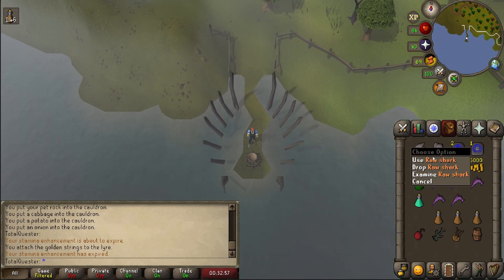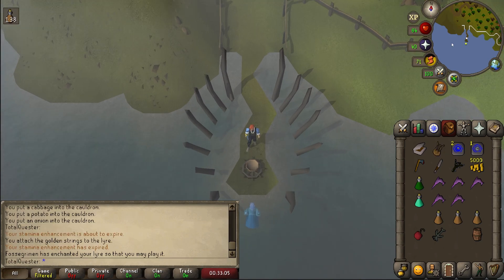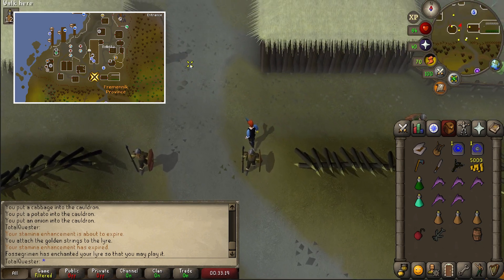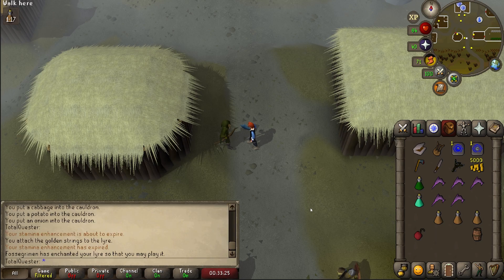Next, you'll need to make your way to the strange altar located south west of the Rellekka PoH portal. The easiest way is to teleport to Rellekka and run south west, but alternatively you can also run here from Seers' Village on your way back to Rellekka. After you arrive, use your raw shark on the strange altar, after which a fellow called Fossegrimen will appear and enchant your lyre for you. Next, make your way back to Sigrid the Huntsman in Rellekka, and you can use a Rellekka Teleport if you wish to cut down on some of the time.